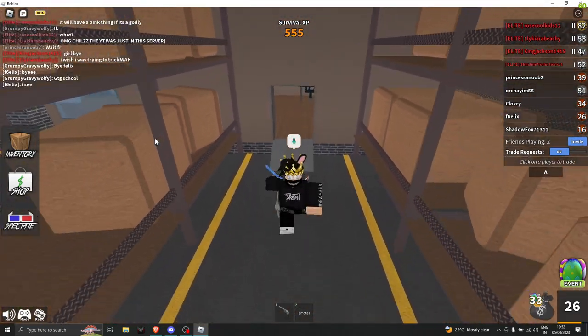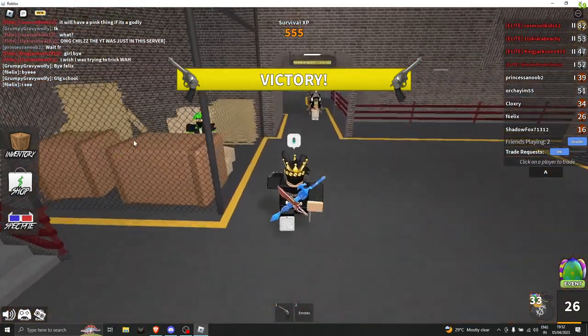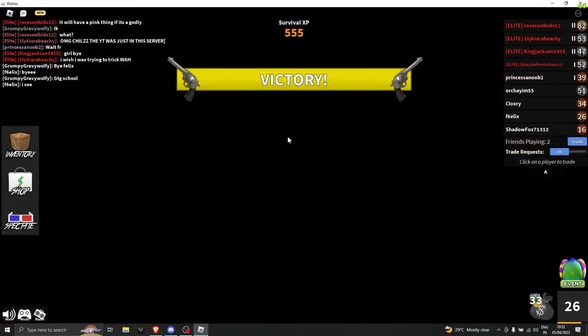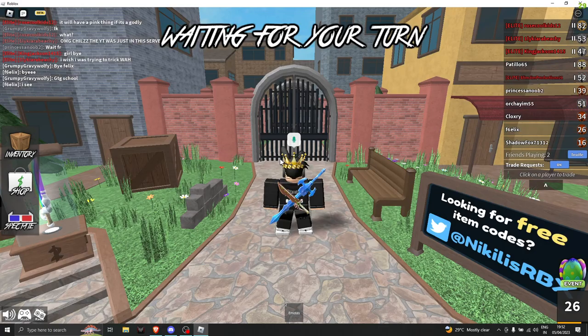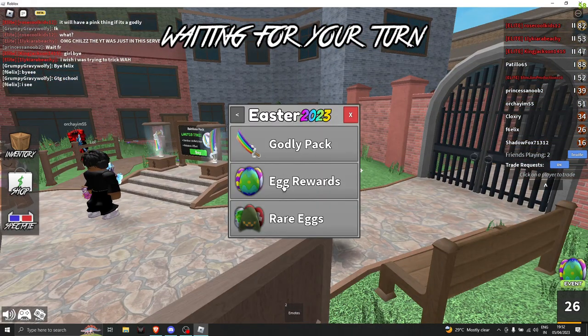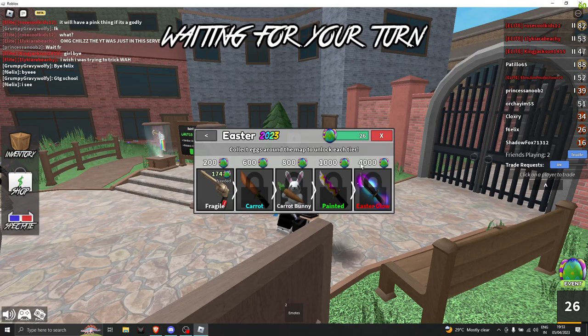We got more eggs on our way. You have to collect all the eggs scattered across the map — it takes time but it's worth your while. If you need rare guns and egg rewards like the Easter Glow, Painted Carrot, Carrot Bunny, or the Fragile Gun, you can go for it.